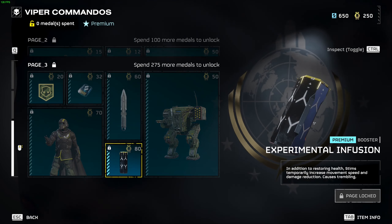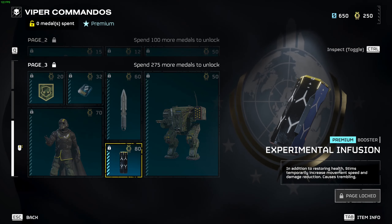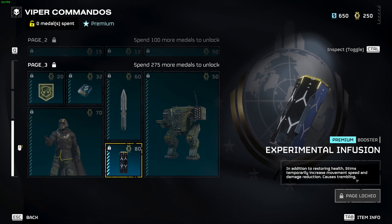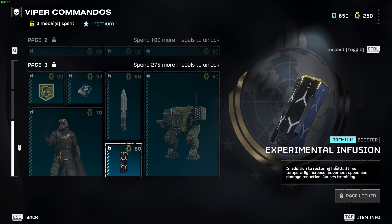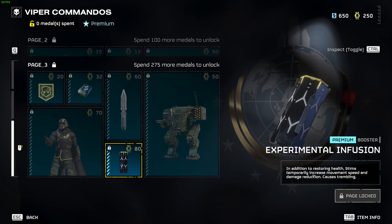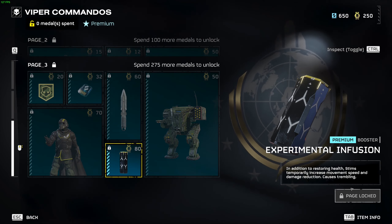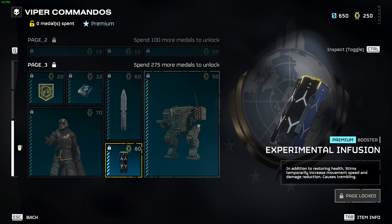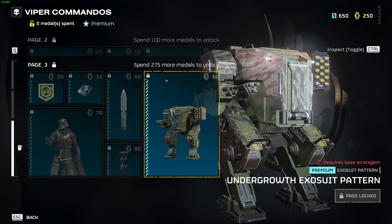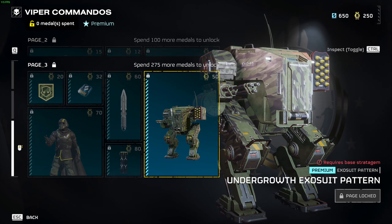We've got the Experimental Infusion premium booster. In addition to restoring health, stims temporarily increase movement speed and damage reduction, but cause trembling. So you use it, you move slightly faster, it restores health, you don't take as much damage — but it causes trembling, which presumably affects your recoil control. And finally, we've got the exosuit skin — the Undergrowth Exosuit pattern — which is super cool.